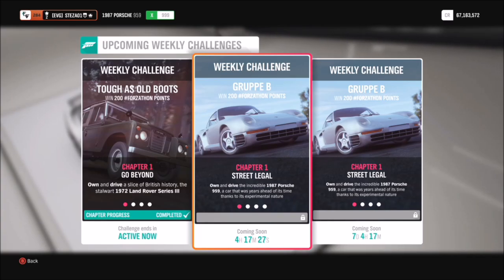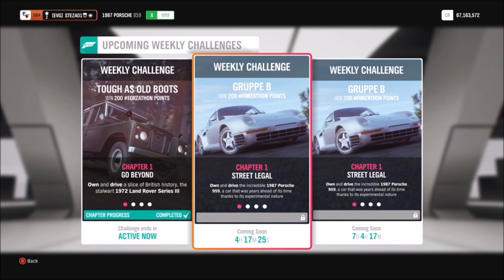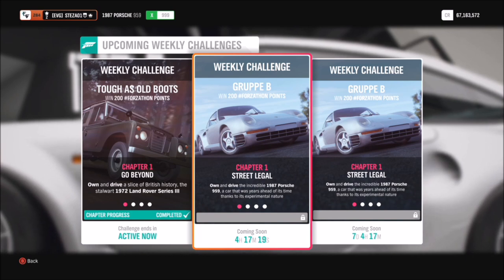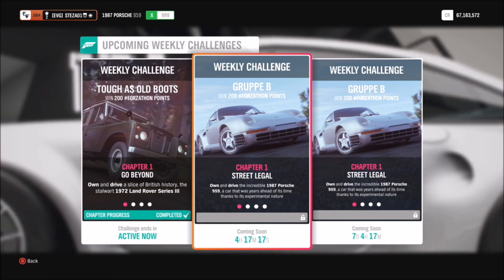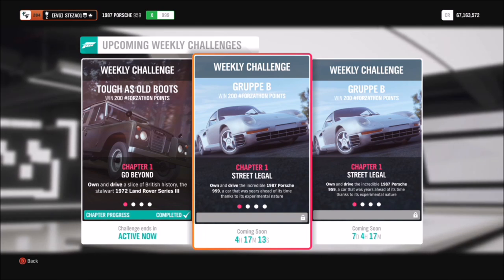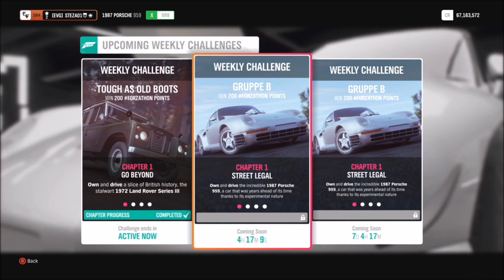Hello and welcome back to Everything Gaming, and today we are doing another Forzathon guide. This week's Forzathon called Group B wants you to use the 1987 Porsche 959 to complete all of these challenges, and they're actually fairly easy and they have been done before, so they've started to repeat some of their previous Forzathons.